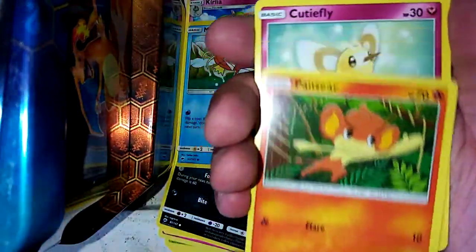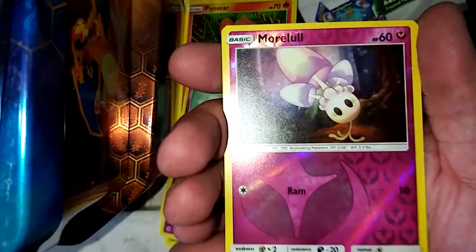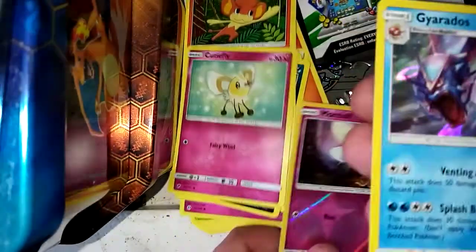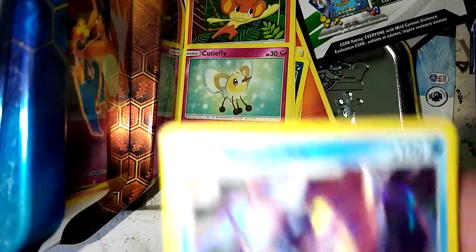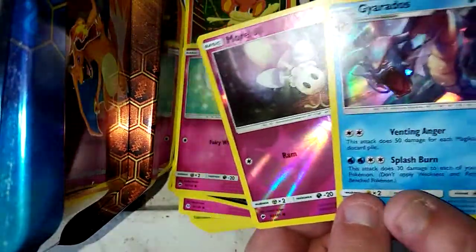Pansy, cute flyer — and a Gyarados! I've got a tin of those but I can't even show you because that's what I'm using to film. I've got three tins of Hidden Fates — I use those as a camera holder.